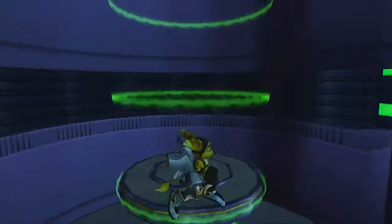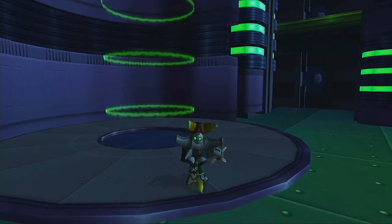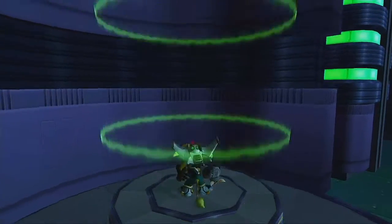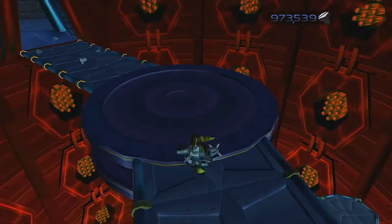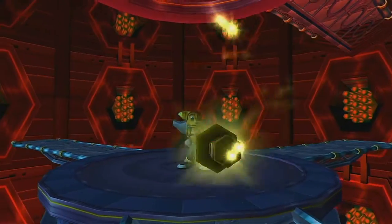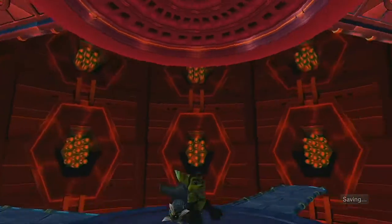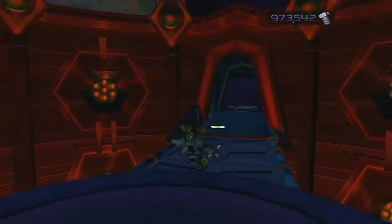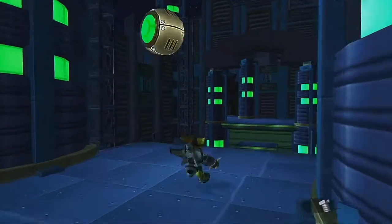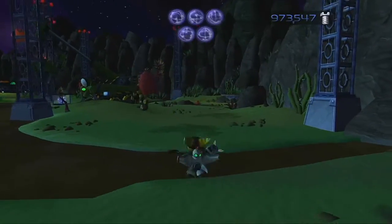Hold on, I can just go in here. I guess this next gold bolt is where you get the Trespasser! Right here. You don't need the helipack to get this one — it's just safer. There we go. The last two are sort of in the same area.